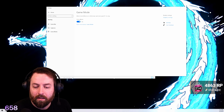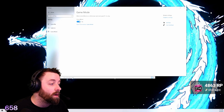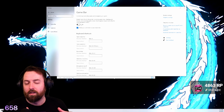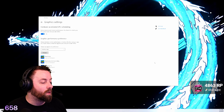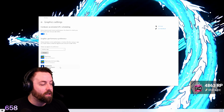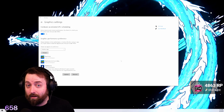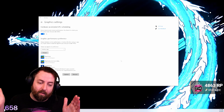Type in Xbox Game Bar, go to your Game Bar settings, scroll down to Game Mode and turn it on, then go to the Game Bar and turn it off. This will help optimize your PC and get a little bit more juice so you don't drop as many frames.